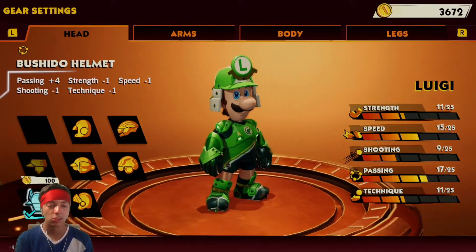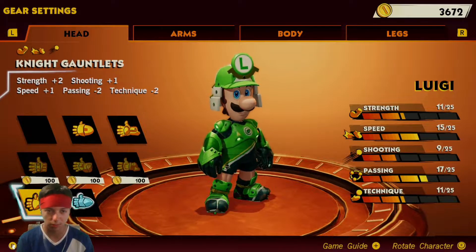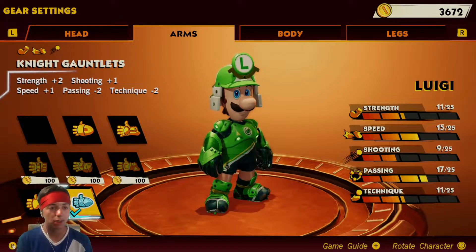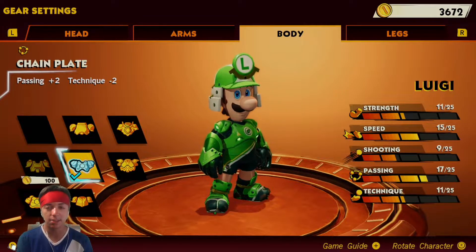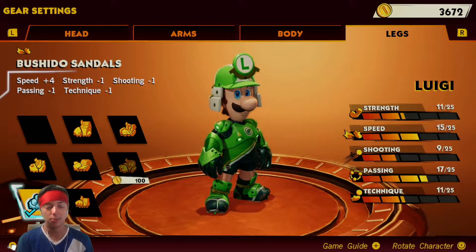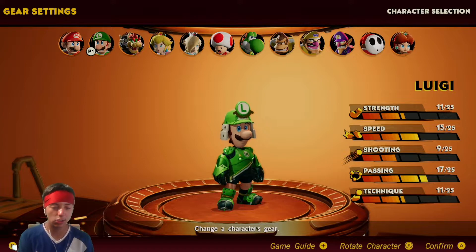For the head: the Bushido Helmet — passing plus four, everything else minus one. For the arms: the Knight Gauntlets — strength plus two, shooting plus one, speed plus one, everything else minus two. For the body: the Chain Plate — passing plus two, technique minus two. For the legs: the Bushido Sandals — speed plus four, everything else minus one.